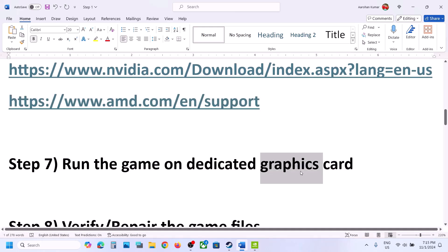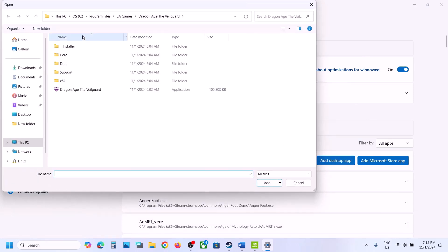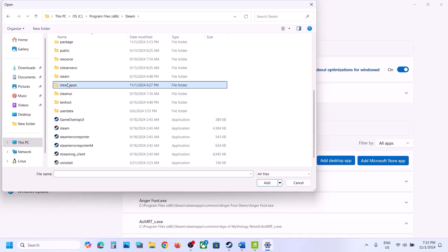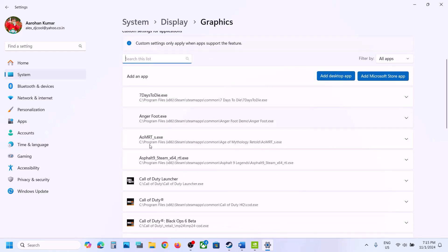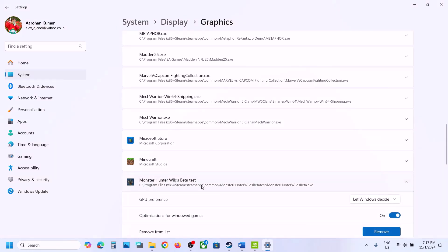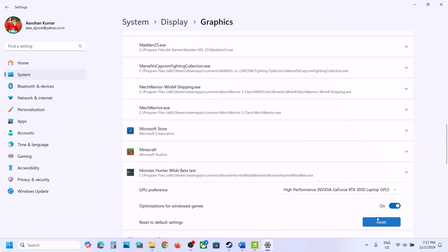The next step is to run the game on the dedicated graphics card. Type Graphics Settings in the Windows search box, click on it, then click Add a Desktop App. Navigate to the game installation folder, open the game folder, select the game exe file, and click Add. Once added, scroll down to find the game in the list, click on it, select High Performance, and choose your dedicated graphics card. Now launch the game and check.